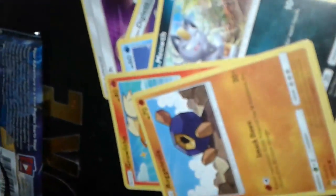Let's open up this pack. This is the Sun & Moon Pack. And then we have a Diglett, a Lopunny, a Miltank, and a normal holo Persian. And a GX.